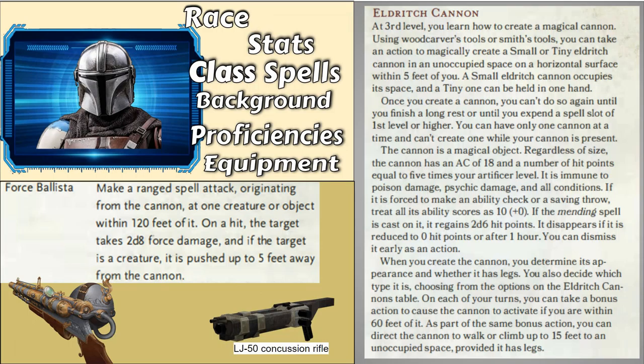Next, we have the Force Ballista, which he doesn't have anything like that in the show, but weapons of that nature do exist in Star Wars. For example, the LJ-50 Concussion Rifle from one of the Battlefront games, I believe. I have some art of what you could make this weapon look like if you summoned it to fit the Eberron aesthetic more — I'm showing the Star Wars stuff to show the Star Wars equivalent, but you should flavor them so they fit in the D&D setting. Star Wars blasters do not fit.